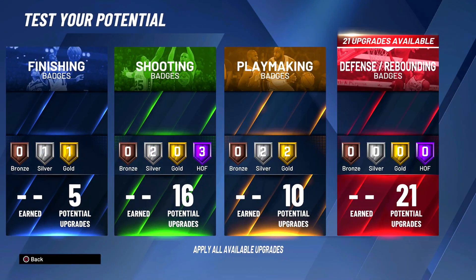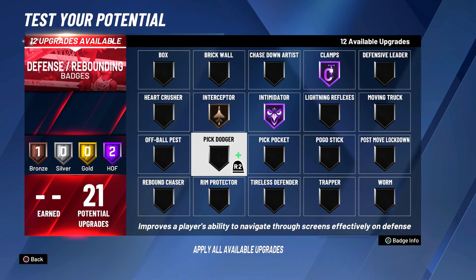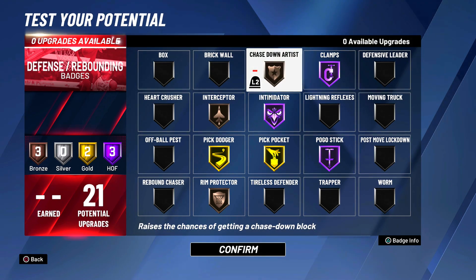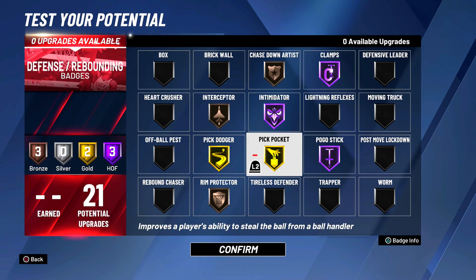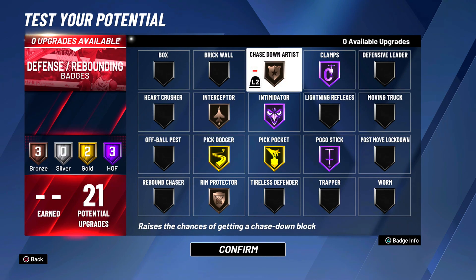For defense — probably the most preference-based section — I'm going hall of fame clamps, hall of fame intimidator, bronze interceptor, gold pick dodger, gold pick pocket, and hall of fame pogo stick. With the two remaining upgrades, I'm putting them on bronze rim protector and bronze chasing artist since we do have a decent block rating. I started using pogo stick on guards and I absolutely love it — hall of fame pogo stick helps you so much in the paint. Intimidator, clamps, pick pocket, and pick dodger are some of the most essential defensive badges.